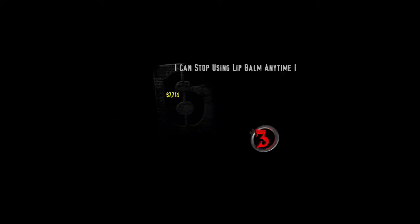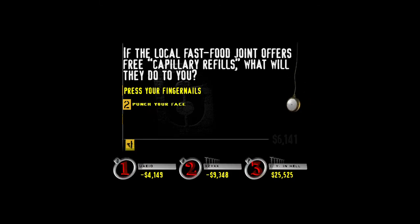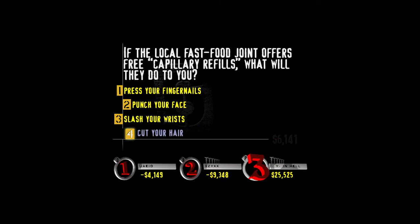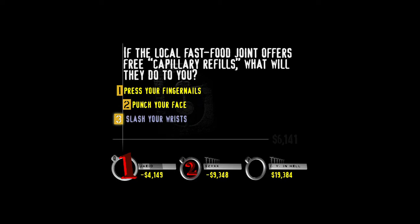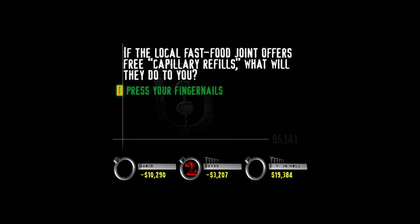It's your buzzer, player three — let's see how much boolah is in the kitty. Fill her up the hard way. If the local fast food joint offers free capillary refills, what will they do to you? Press your fingernails or punch your face? Cut your hair — nah, that's if they're offering free short and curly fries. You can check for good blood circulation by pressing a fingernail and watching the blood refill into the capillaries — and then you can peel back the nail to see if you're an instant winner.